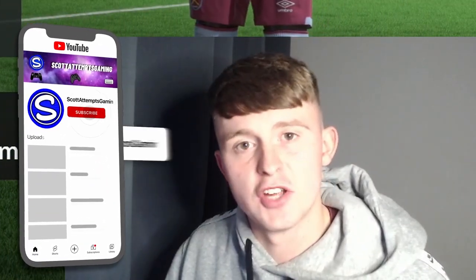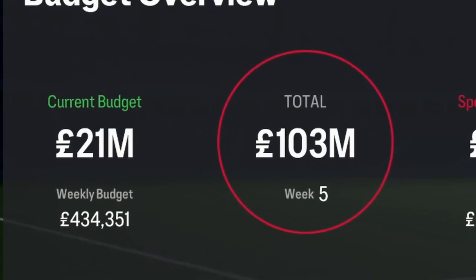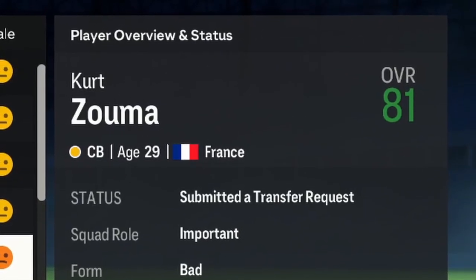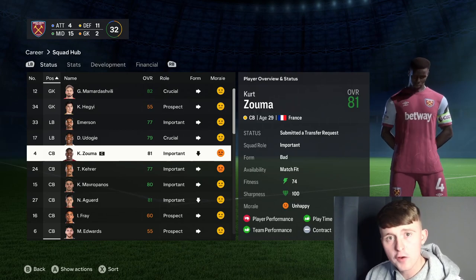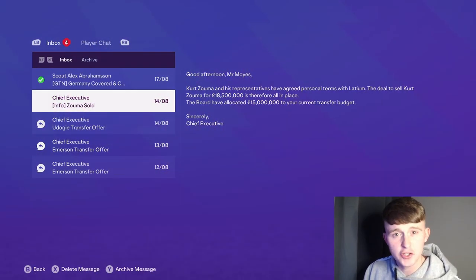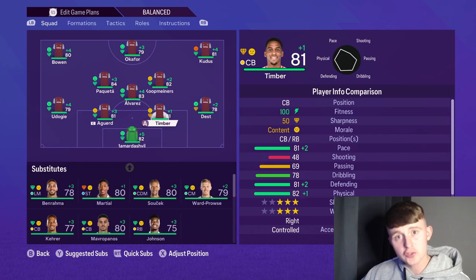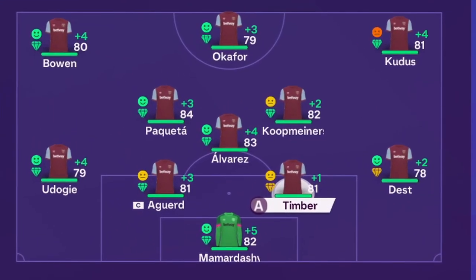If you've made it this far into the video, please consider subscribing. Let's push for 1,000 subscribers before the end of EAFC. After the signings of Koop-Meiners and Dest we have £21 million left, so we might have to let some players go. Our club captain and best defender Kurt Zouma has handed in a transfer request. I'm going to offer Zouma plus the £20 million to attract a better centre-back. Leeds came in with an £18.5 million bid for Zouma — we have to accept it — and we've used that money to bring in Jurriën Timber from Arsenal for £38.5 million. Timber is six years younger than Zouma, the same overall, and slots in perfectly next to Aguard at the back.